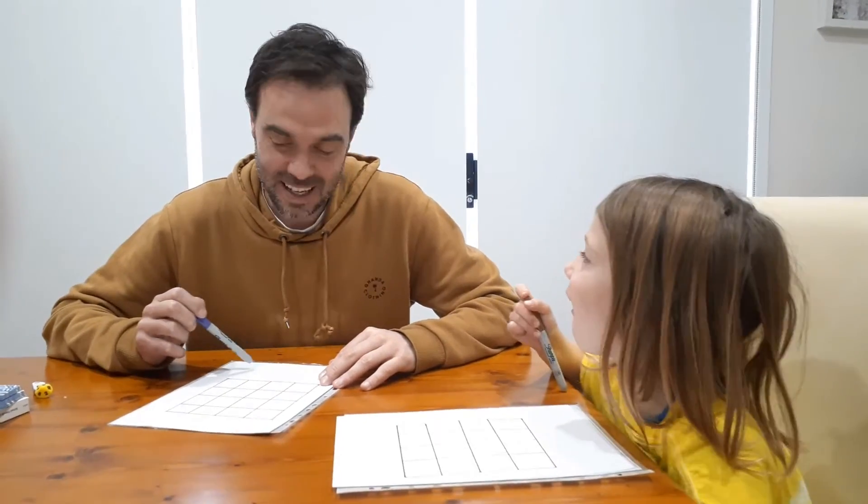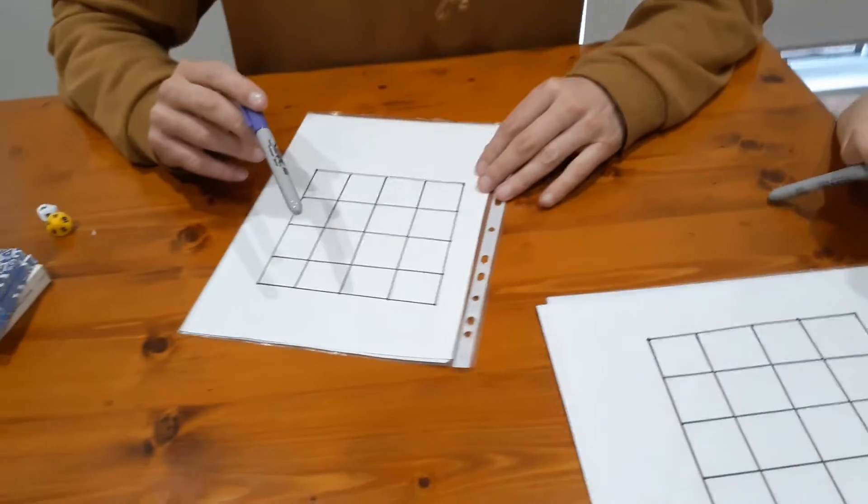You'll notice, Nashie, the board is a square! The game is all about square numbers.